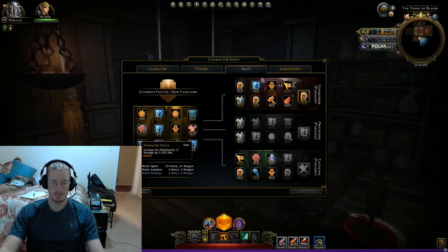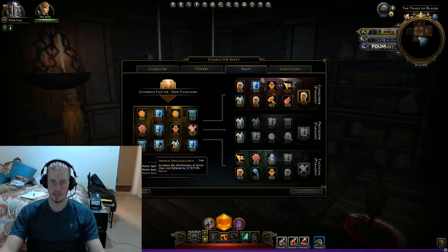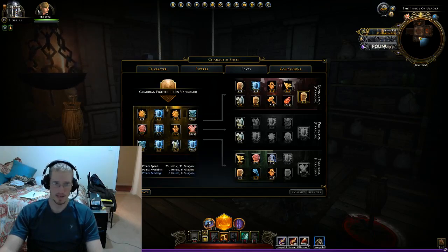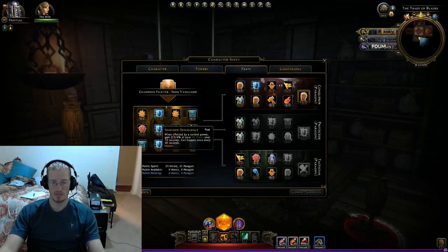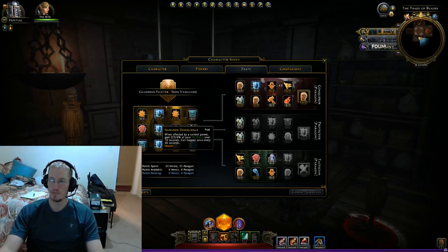Onto feats — this is really simple. Toughness, Strength of Focus — get those two. You want more strength because it increases the amount of your block and increases your damage. Maximum hit points — obviously. Armor Specialization increases the effectiveness of AC and defense. If you're a human this is huge because it's three more percent, making it 18% on your defense once you get this. If you are not human, you will not be taking Grit. Shield Resurgence — whenever you're knocked down or disrupted, you gain 4% of your hit points over 10 seconds. It can't happen more than every 30 seconds, but it's enough to keep you going.